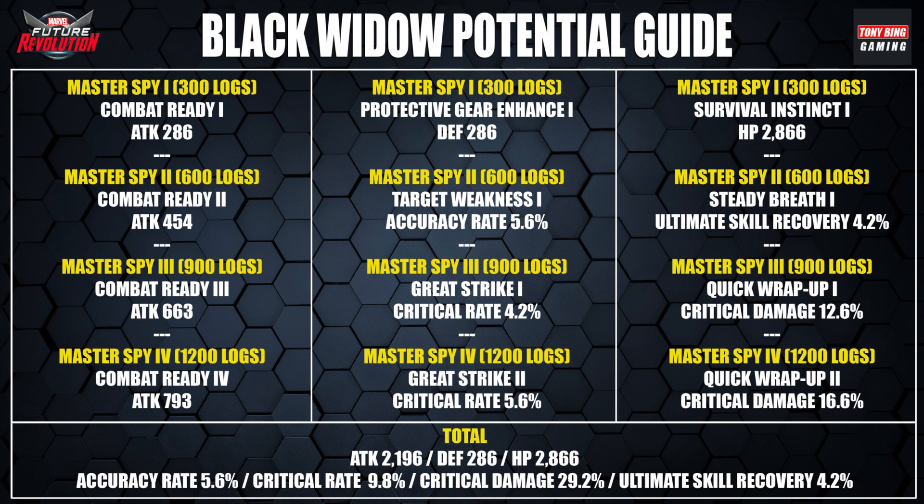For more specific stats: accuracy rate means you're more likely to hit enemies with a high dodge rate, which is great for PvP against characters like Spider-Man. Crit rate is self-explanatory. Crit damage is excellent because after casting your ultimate, the next skill you use is a guaranteed crit — so stack crit damage through your cores and outfit bonuses. Ultimate skill recovery is also nice, letting you get into stealth and do your guaranteed crit attack more frequently.